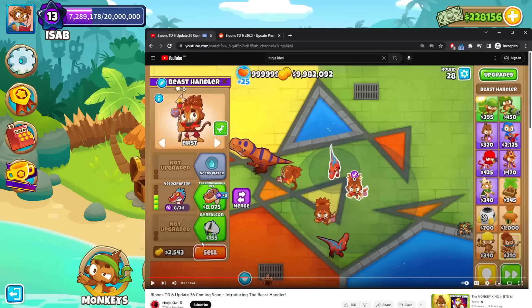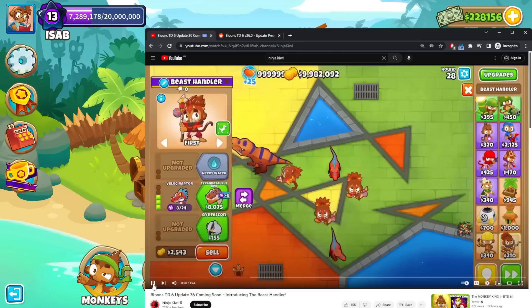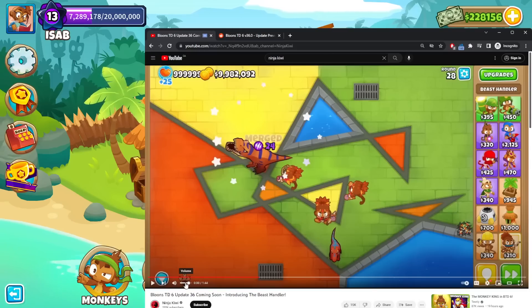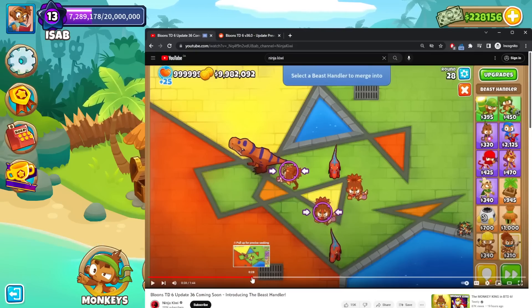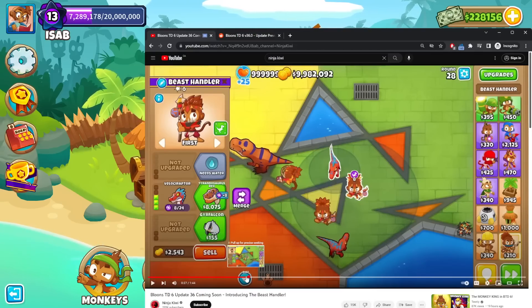The tier one upgrades are really cheap — the tier Falcon is only $150. That's all they've shown in terms of the Beast Handler so far. They said they'll make new buttons for targeting — I guess that's where you target the dinosaur, or whatever tower it is, like how Balloon Trap works. There's also an ability visible at the bottom — is that the merge ability? No, it's a different ability. We merge it and then that merges into it, but that ability doesn't go on cooldown, so it must belong to something else.